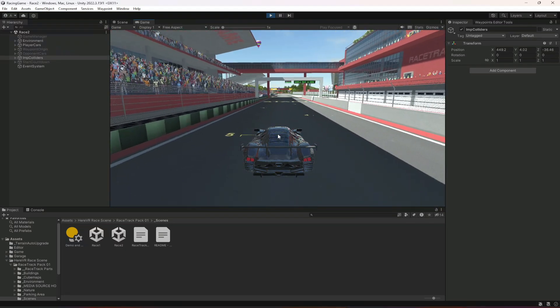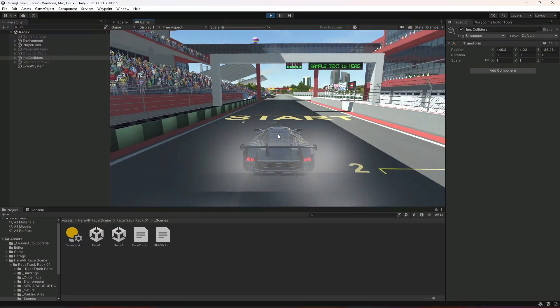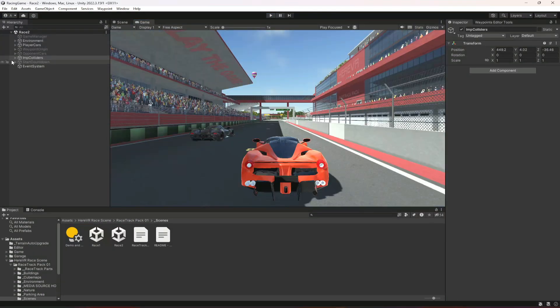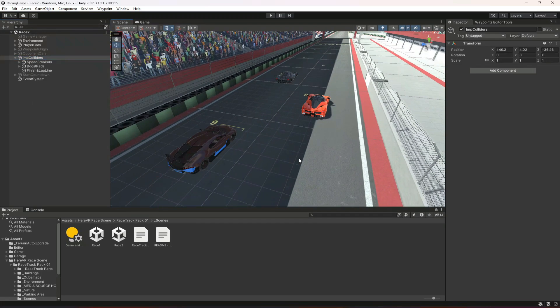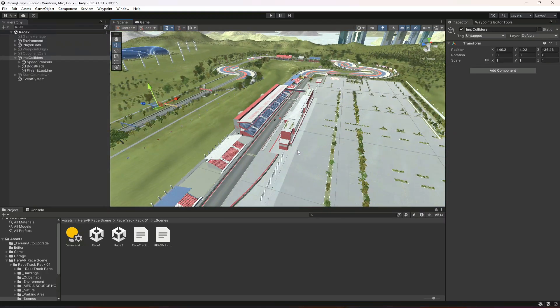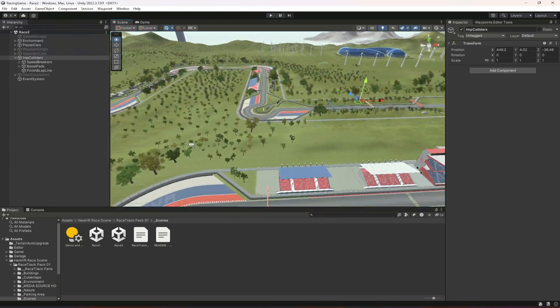If you play the game, as you can see we just have our car. Now what we want to do is create a new script. In that script we're going to give the player 120 seconds, or two minutes, in order to complete this whole track.